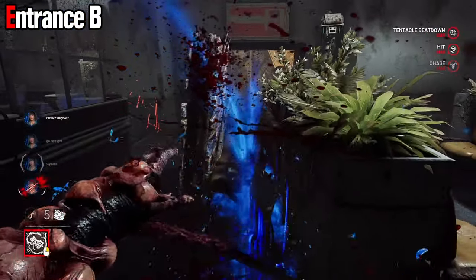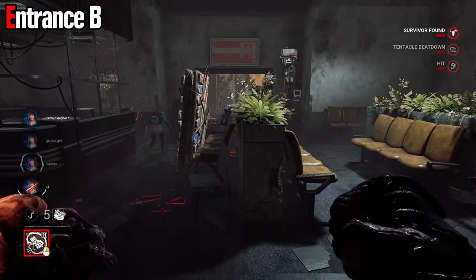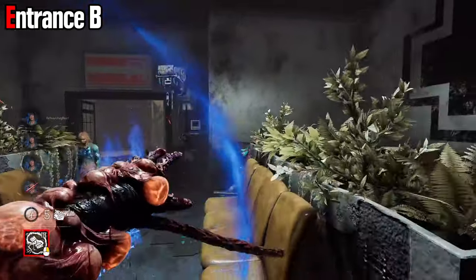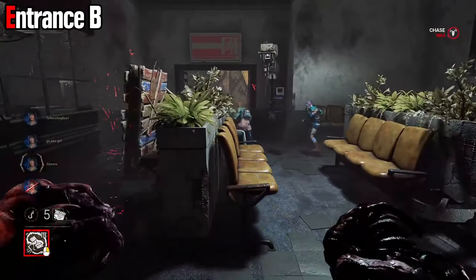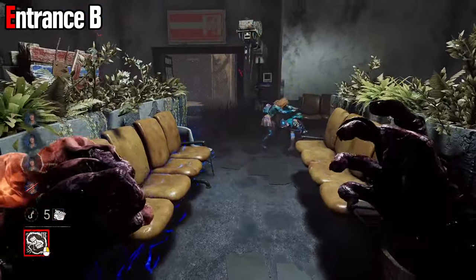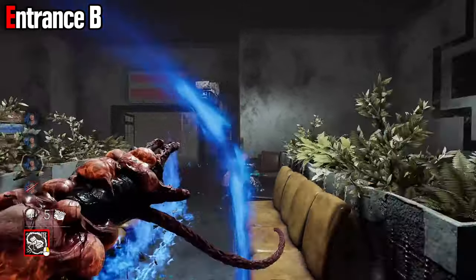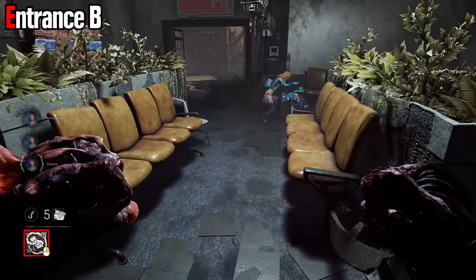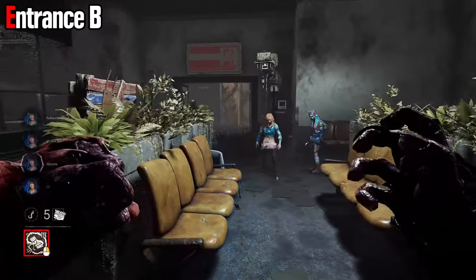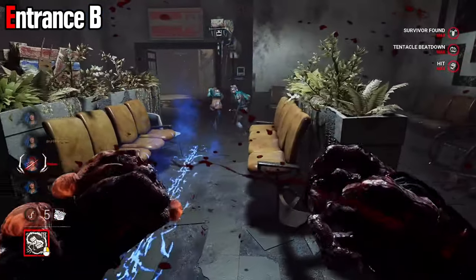Here we're just demonstrating that the hitbox is pretty much exactly the same despite that pallet being there. Of course you can't hit through the pallet, but that's not new. Most of the time you don't even have to worry about hitting over desks — you can just drag the entire hallway here. When they're actually running and looping, just do this motion and you should be good the entire time.